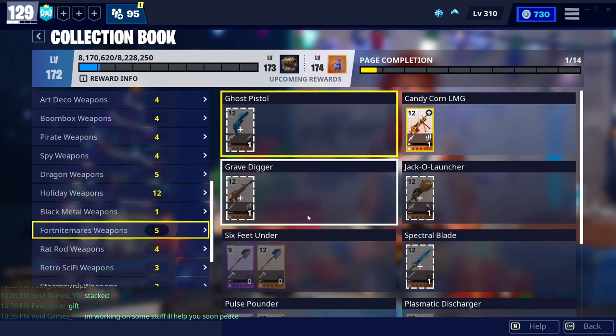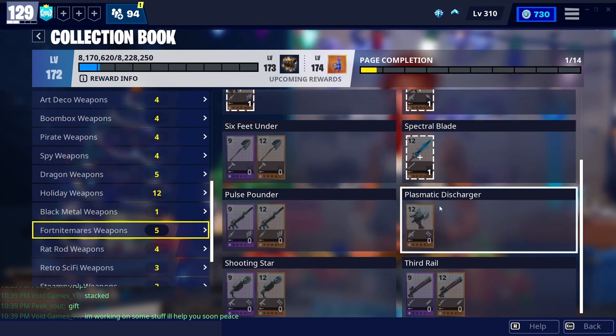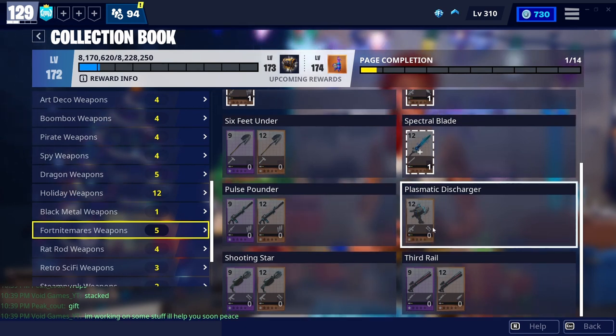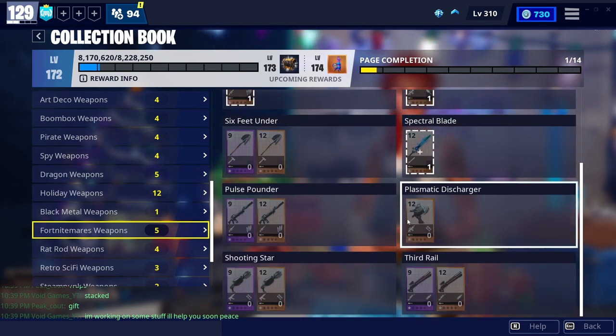With that being said, I recommend the Plasmic Discharger. A lot of people have been telling me about it in the comments, and I've seen literally everybody in every zone I've done in the past week using this gun. So this is the best gun right now in the collection book — the best gun to definitely research. If you've already beat MSK and you're kind of like me, I would definitely get this gun.